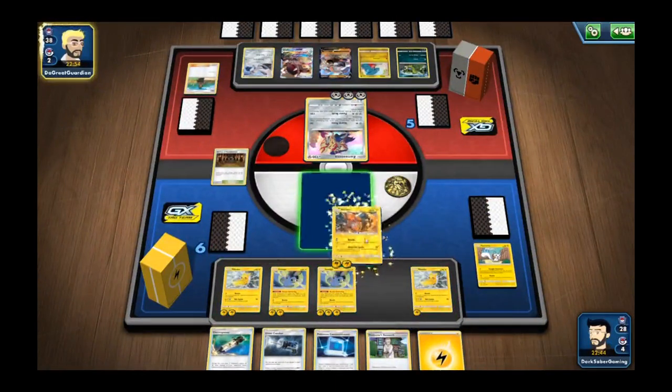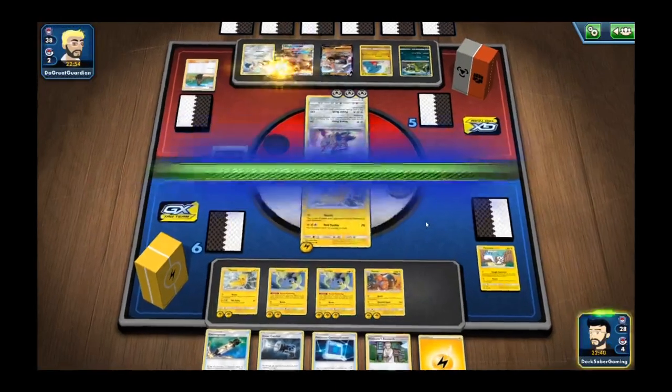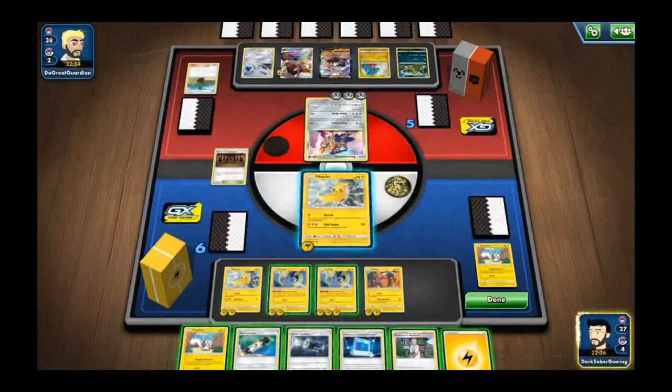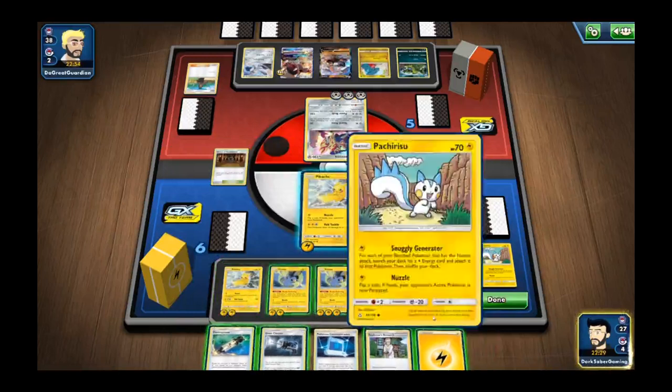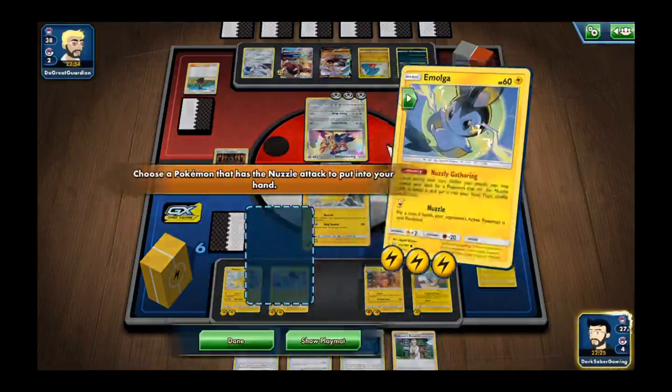Let's go ahead and throw out this Pikachu just in case we lose it — we don't lose too much of our energies. So let's throw this Pachirisu out there, attach that energy to him, and search for another Raichu.